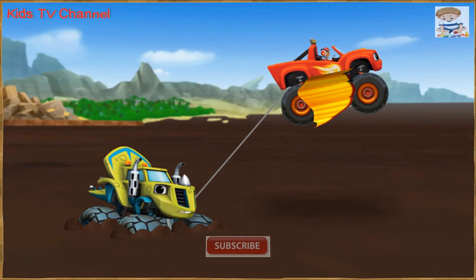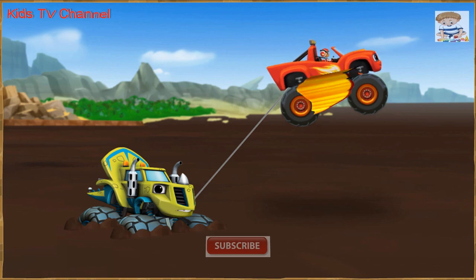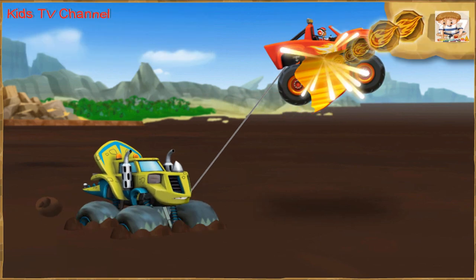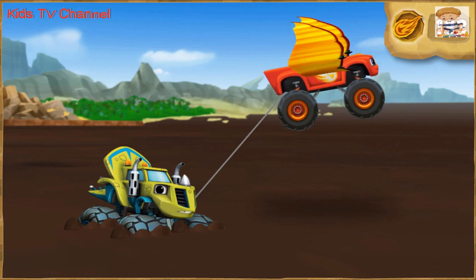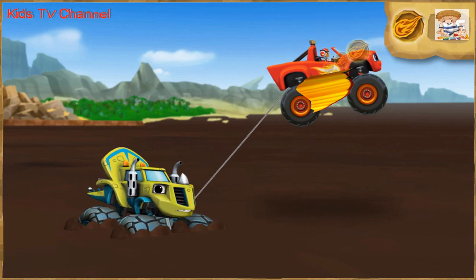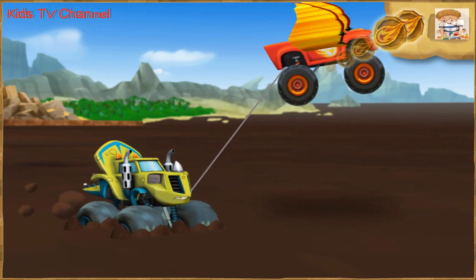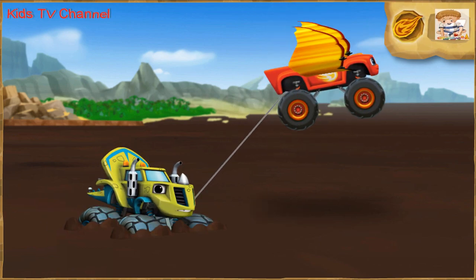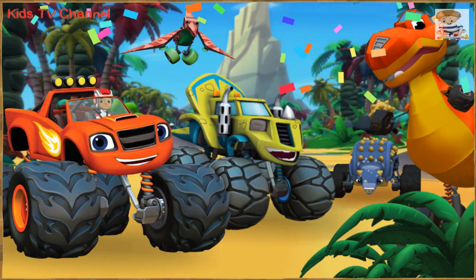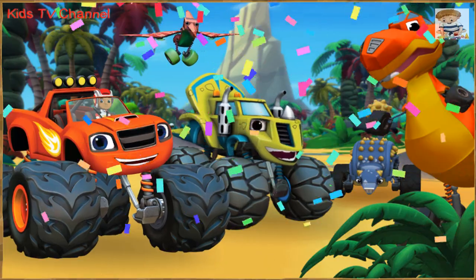Help Blaze use his tow cable to rescue Zeg! Time to use those dino tokens! Time for blazing speed! Press the space bar to help — you're helping Blaze use force to pull Zeg out of the mud and lift to bring him high into the sky! Keep pressing the space bar! Zeg is free! Great job! You rescued Zeg from that sticky mud!